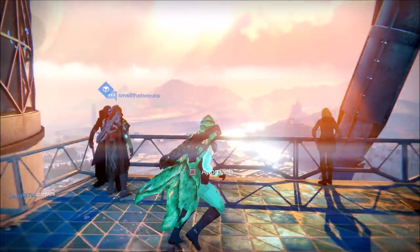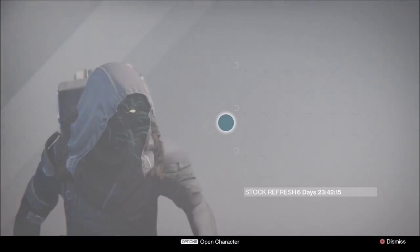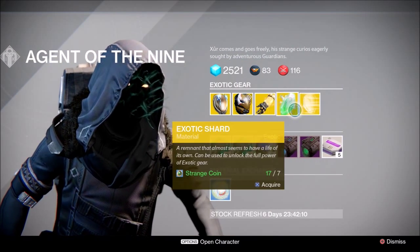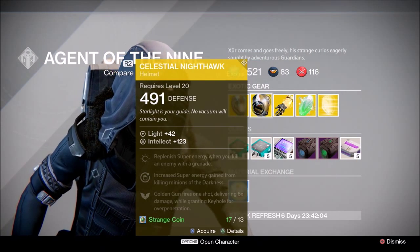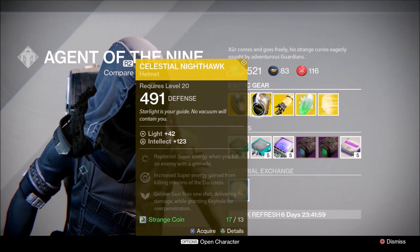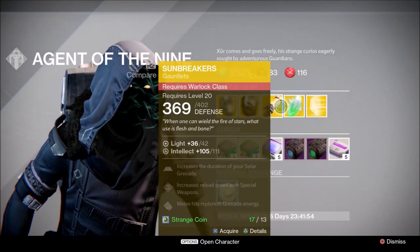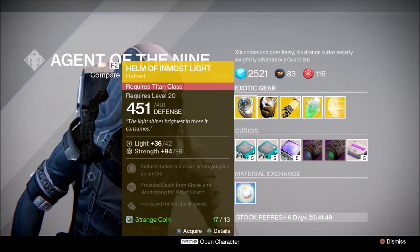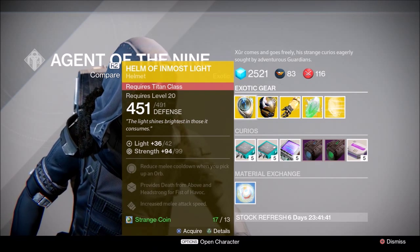You have a bunch of people over here. There's one with gray hair, that's weird. Let's see what he's got. Alright, I'm not mad — I'll buy that. He has no weapon, which threw me way the hell off, but for the Titan he has the Helm of Inmost Light, which reduces melee cooldown when you pick up an orb, provides Death from Above and Headstrong for Fist of Havoc, and increases melee attack speed.